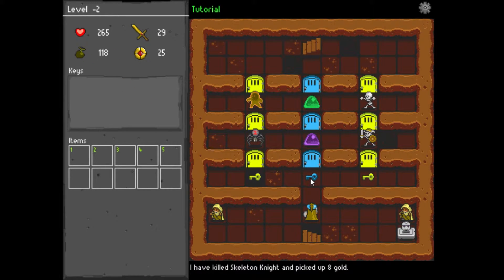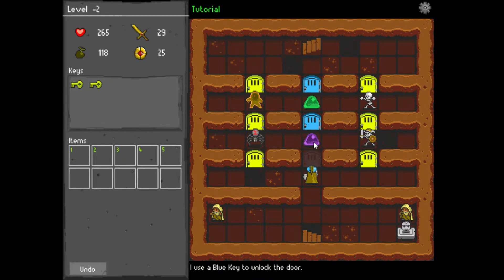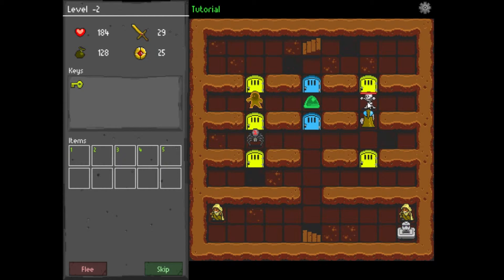Kill the skeleton, get another 8 gold. Pick up all these keys. We've got a skeleton knight, a purple slime, or a black one to attack. Let's take the skeleton out. Moving on — getting low on health now.